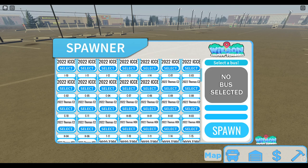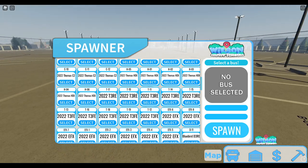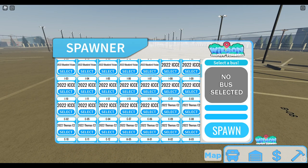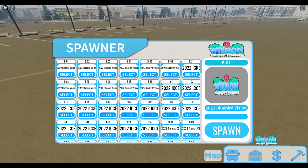You've got Bluebird Visions, you've got IC RE, IC, C2s, Thomas HDXs, T3REs, T3FEs, EFXs, D3REs, and then the IC RE again. For video purposes we're going to drive a Bluebird. B1 is one of the ones you can't spawn in, however I know you can spawn in B7 and B11.